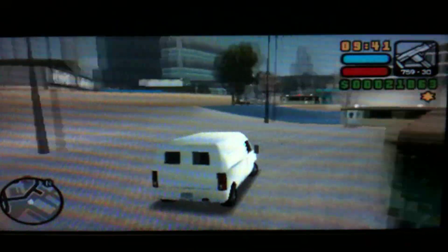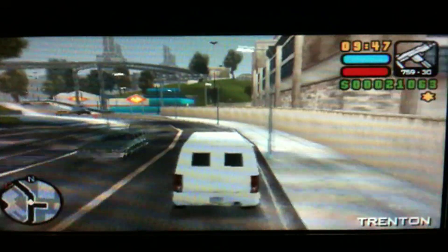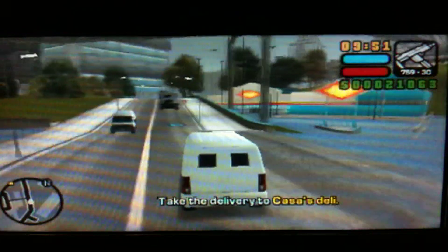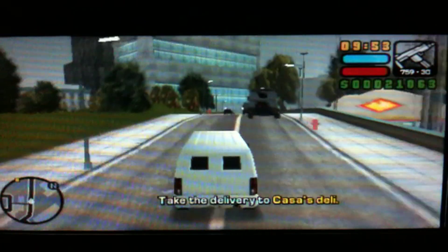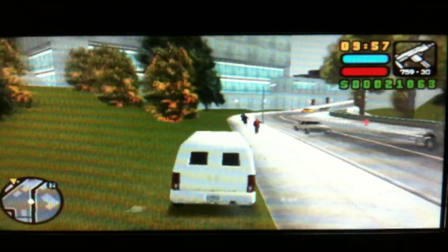Now this van is exclusively coloured because you might think you've seen a white Pony driving around. Well, the truth is you've seen a cream coloured Pony — it's not the same. If you check them two together you'll see there's a bit of a difference. It's kind of hard to tell with the camera but in real life you'll be able to tell.